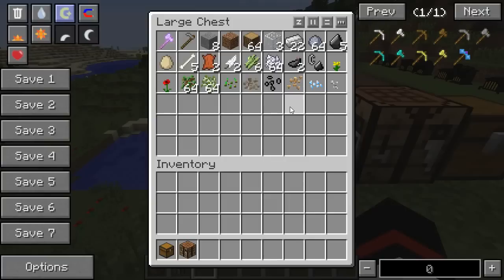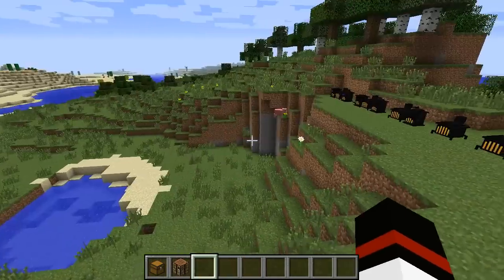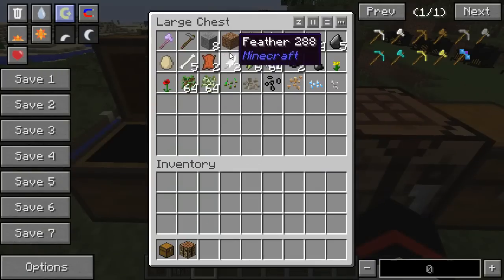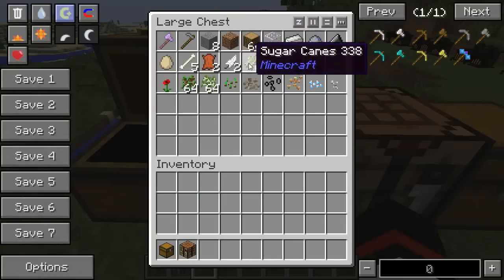If you find any gold ore, whatever you do don't smelt it yet — that's going to be something that comes a little bit later. You need probably about a stack of clay, some flint, at least one egg, preferably somewhere where there's a chicken around because you're going to need feathers as well, probably some cows because you'll need leather, and you'll need some bones.